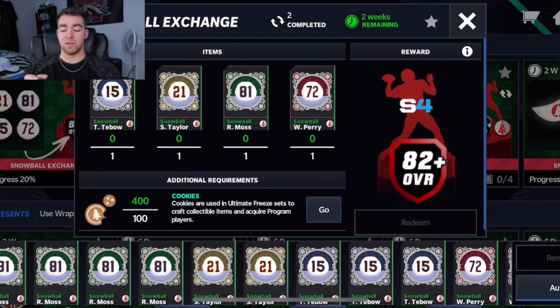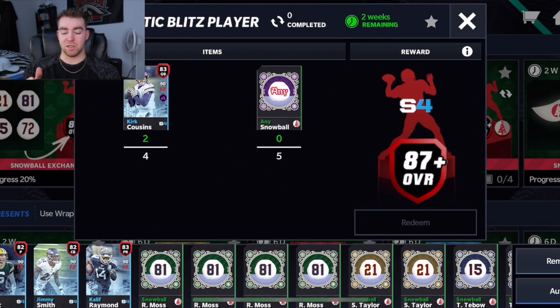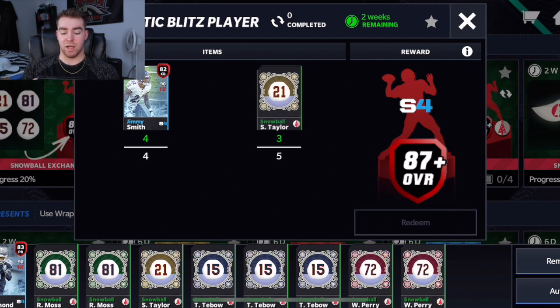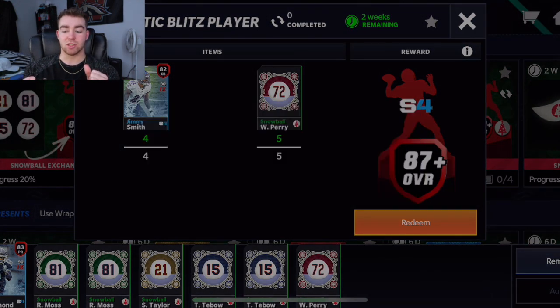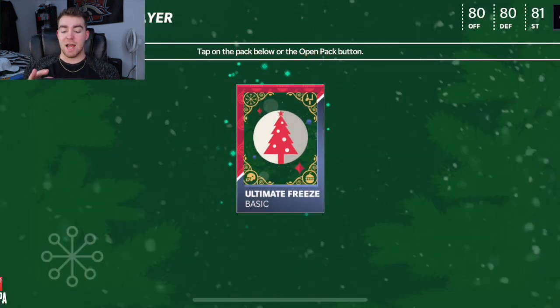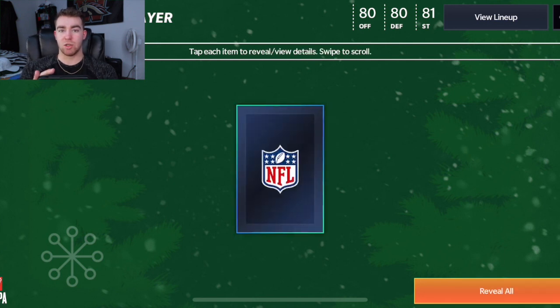You guys are here to see the 87 plus pack — I already explained how to get the Santa's hat, hopefully that was helpful. We're going to be doing this set right here, so let's put in these snowballs. I don't even care what snowballs I put in, I just want to make sure I have at least one of everything. Hopefully we get a diamond player — that'd be really cool. Let's redeem, 87 plus Arctic blitz, let's go!